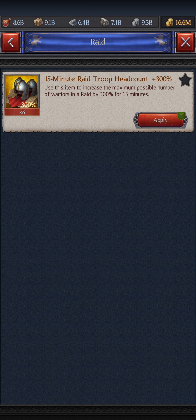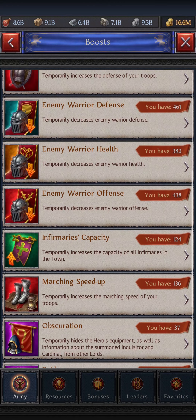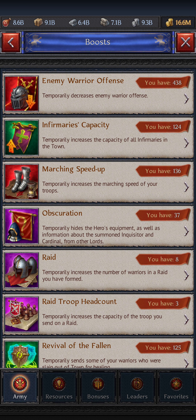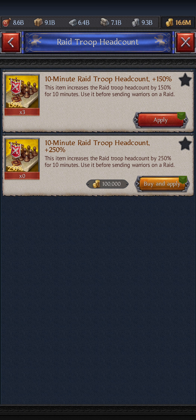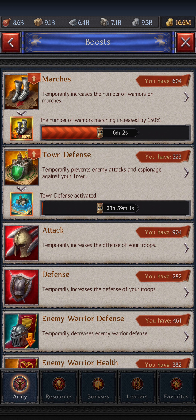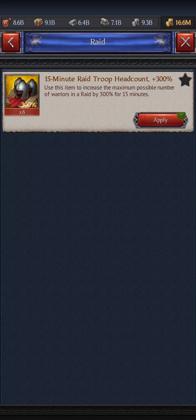You only apply your march size booster. You can use this one, and then there is the expensive one here. This increases your troops with 150% when joining the raid — troop head count. So if you apply it, you have a bigger march to join a raid.